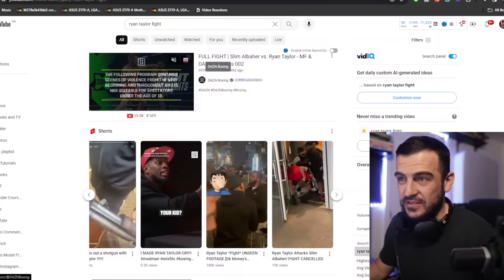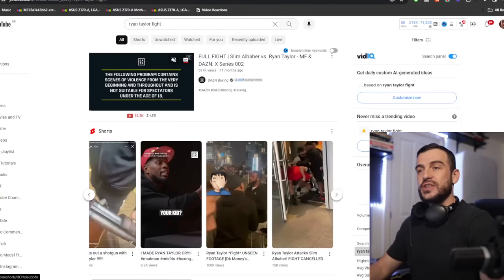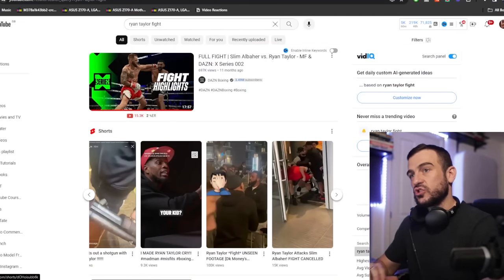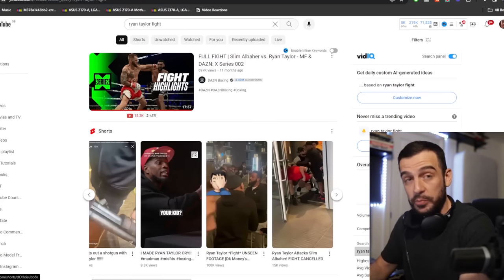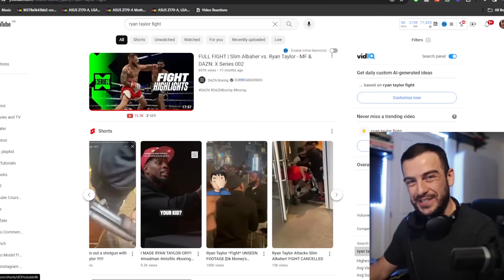We've got a little bit of a problem with breaking down this video. Anytime we use any of DAZN's YouTube footage, they completely block the video. They don't just copyright it where all the AdSense goes to them — they completely block the video entirely from even being uploaded. So in order to break down Ryan Taylor's game plan, we need to use still images and shorter clips.